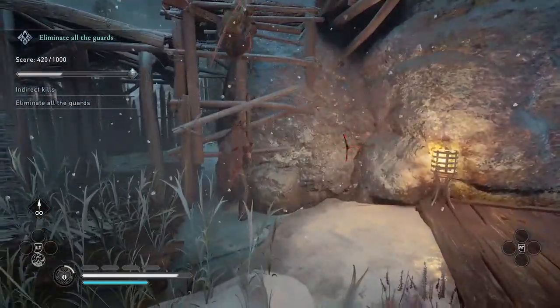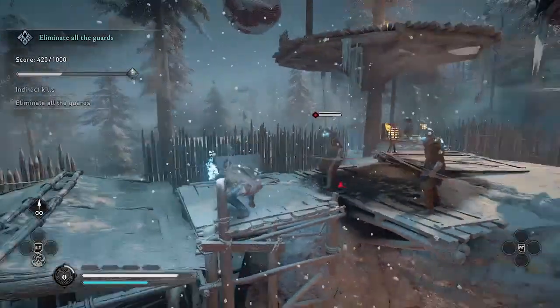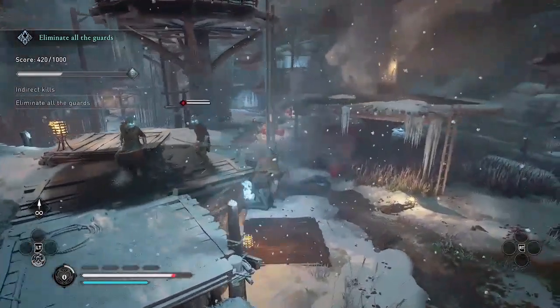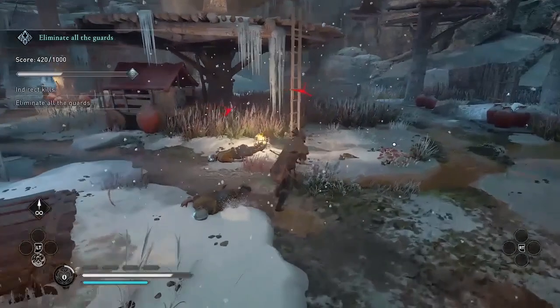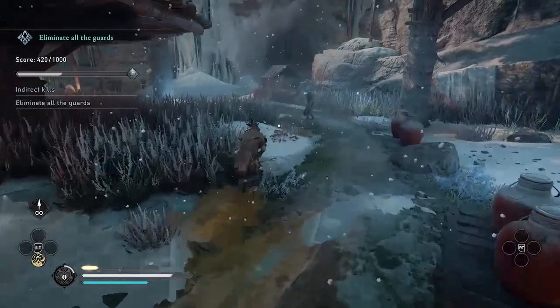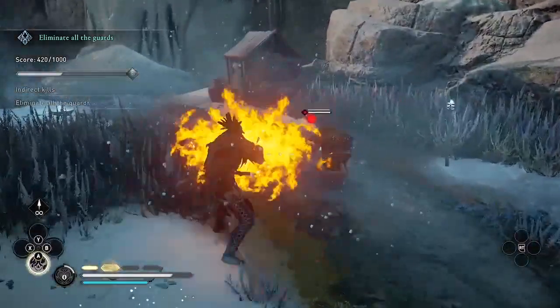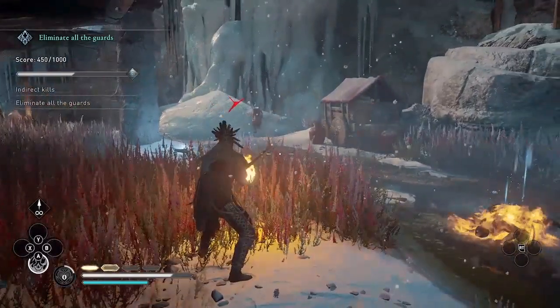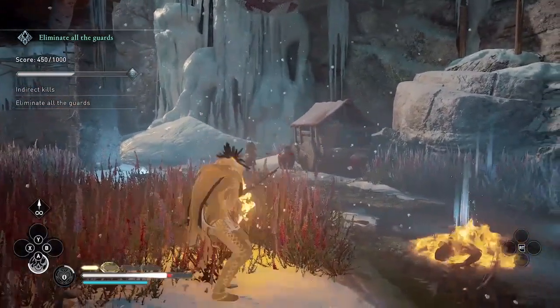I'm going to use it right here, but I'm out of adrenaline. I need to go eat some mushrooms to get my adrenaline back. Oh, there's another mushroom. Now I can use the ability to kill him, and I'm going to try to get this other guy to come near that pot.